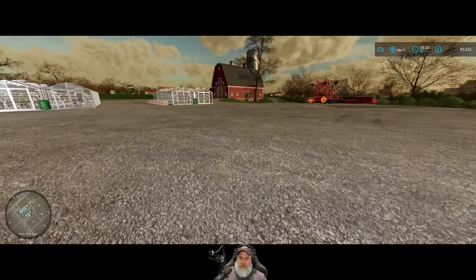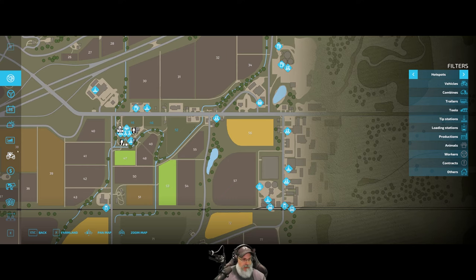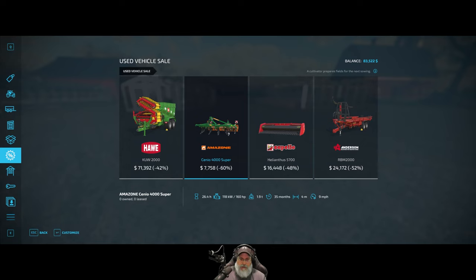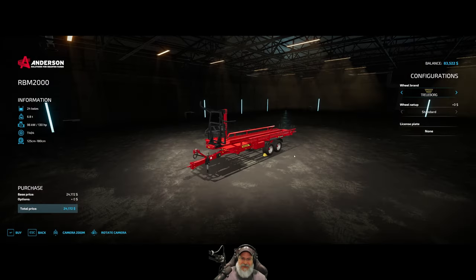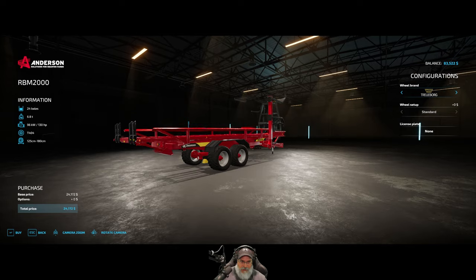So that's the tentative plan — pickup truck and that field. Speaking of which, let's look at the weekly sales. There's an auger wagon or chaser bin, a four-meter cultivator that's pretty inexpensive but also pretty small, a sunflower header — not interested in that — and oh look at that, the Anderson trailer is on sale! We bought ours at full price, that sucks.